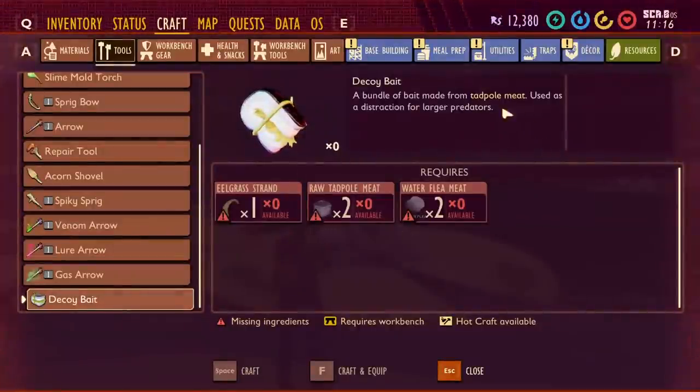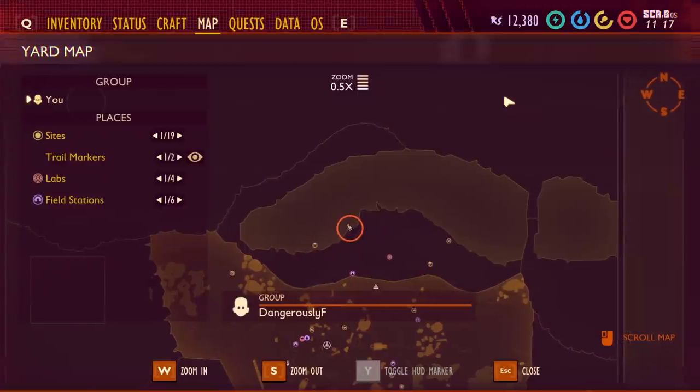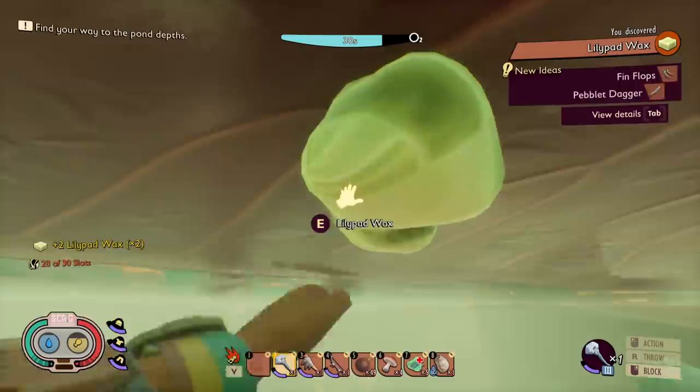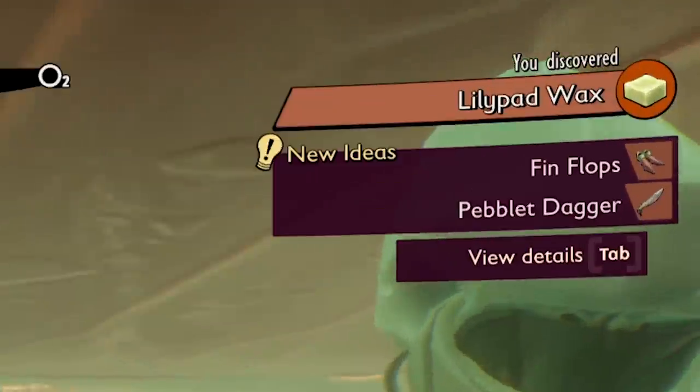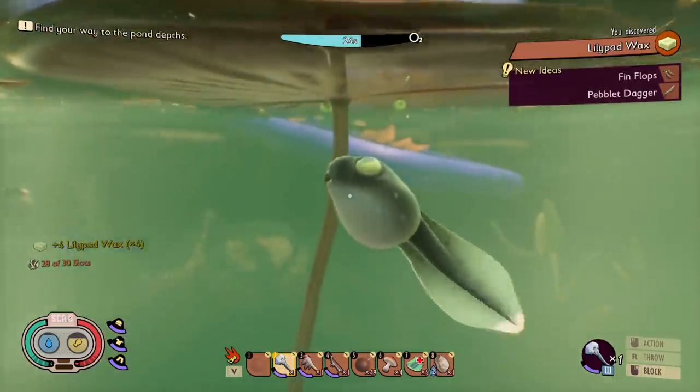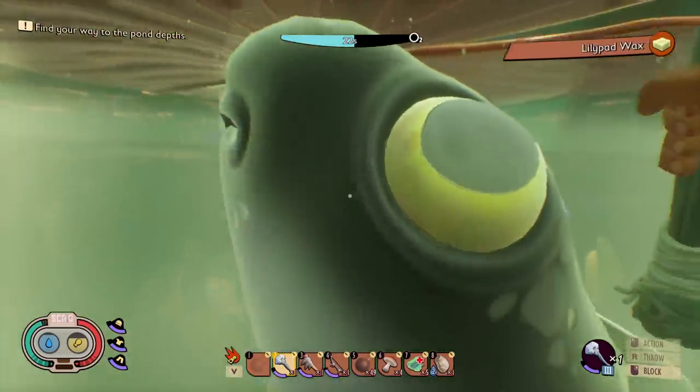We've got some new stuff to craft using things like tadpole meat, so I have more creatures to investigate. And I would have to assume that's a tadpole. Lily padwax — oh, that can make a pebblet dagger and fin flops. If those make me swim faster, I'm gonna go make those right away, because I don't have time for doing it the slow way.